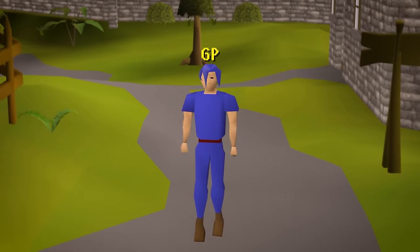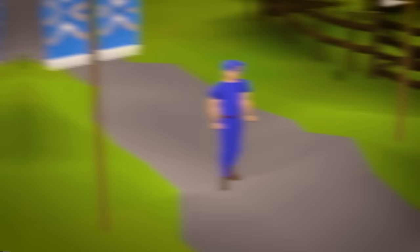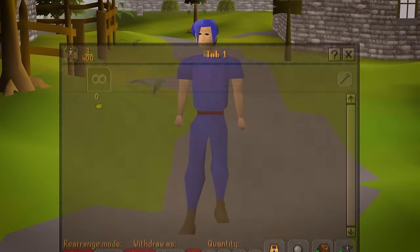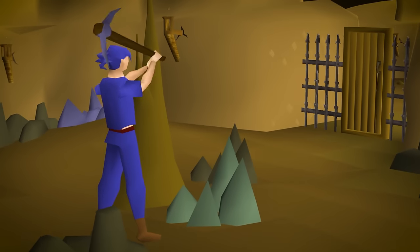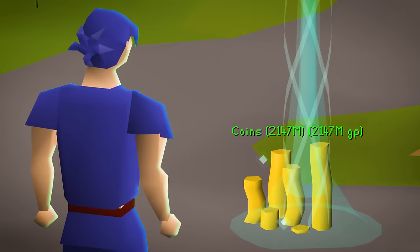This is Gary Penny, also known as GP. Gary used to be my old Group Ironman account over a year ago, and in that process I cleaned out the entire account, leaving Gary with zero GP to his name. But as they say, the comeback is always greater than the setback, so in this series Gary Penny will rebuild with the ultimate end goal of achieving a max cash stack.